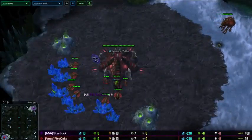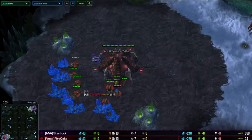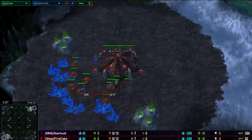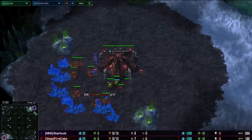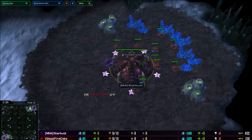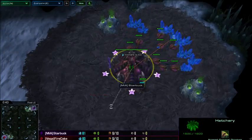Well ladies and gentlemen, what is up? We are now back in game. This is going to be yet another ZVZ. I'm sure he is not going to like this. So this is going to be Firecake from Team Vega, down in the bottom left hand corner. And up in the top right hand corner, currently with a lead of 2, it's going to be MYA Starbuck.